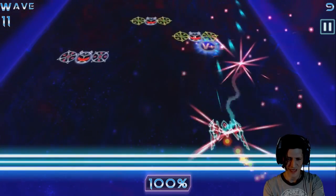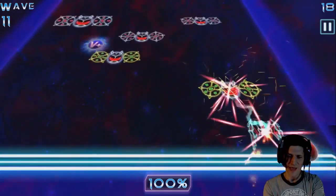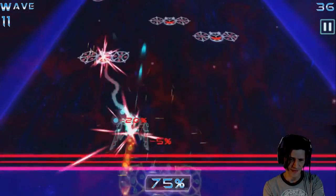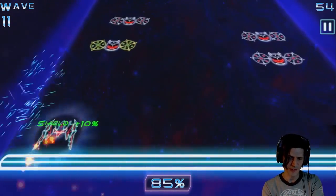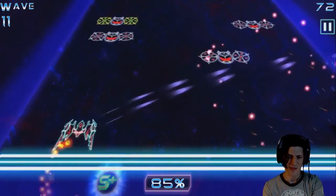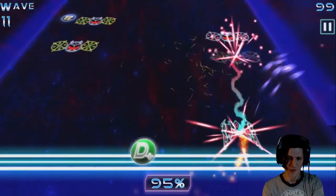There are pickups everywhere — get them, for God's sake, you need them. Not only does your ship need to avoid being hit, but if the invaders drop down, they will do damage to your shield down at the bottom. See that 85%? That's my shield level, and if it reaches zero, game over.